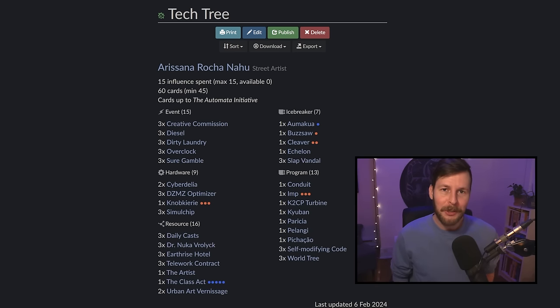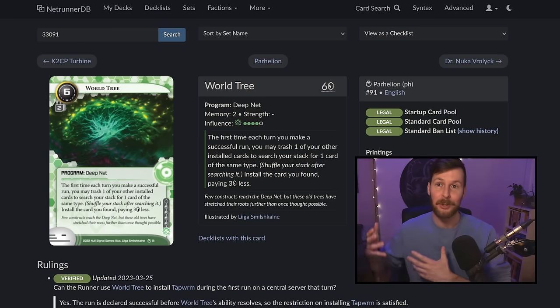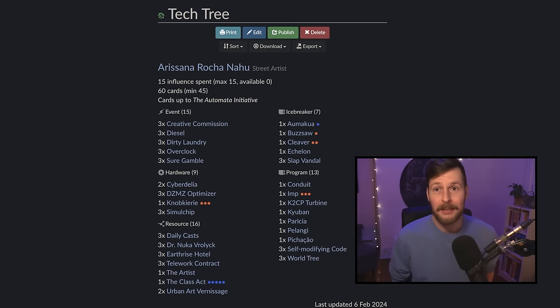This is Tech Tree, and it's a World Tree Arasana list of 60 massive cards. So far from my testing, it has been way more consistent, has a lot of creative expression, and it's been a lot more fun than I could have imagined. This is based around World Tree, a card that came out in the Parheelion cycle. We saw it for a while when it came out, and then eventually it led to some bans, and then it kind of disappeared. It's a very flexible and exciting card that allows you to trash your installed cards to go search your deck for other installed cards, installing them clicklessly at a reduction of cost of three.